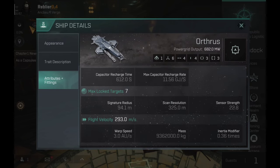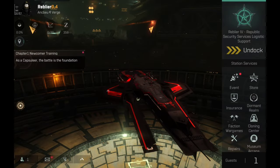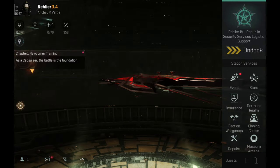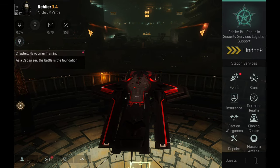However, the speed is a little bit improved and the warp speed is also okay. The Orthus did become a little bit faster and overall I believe the speed increase was needed because these ships are kite ships, and kite ships need speed basically to maintain a long range orbit around the target. So let's take a look at the build that I have on this little boat.